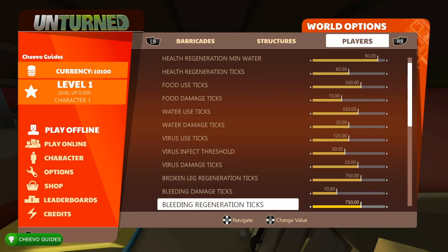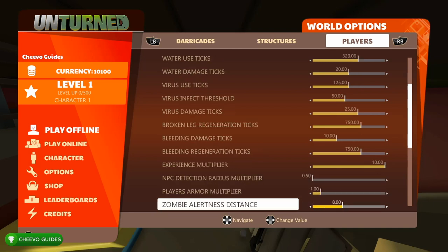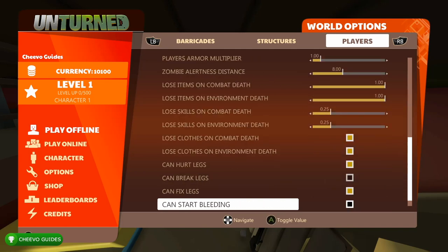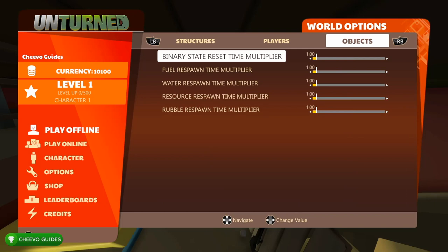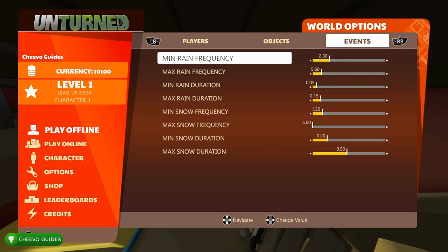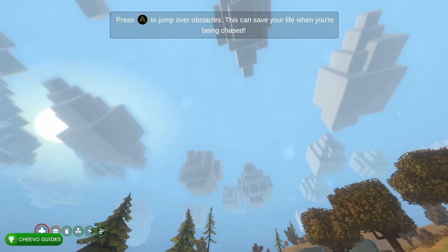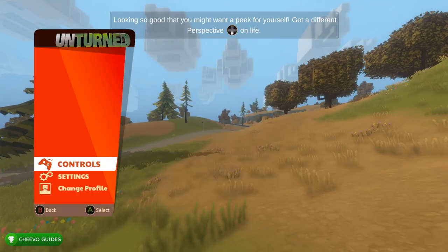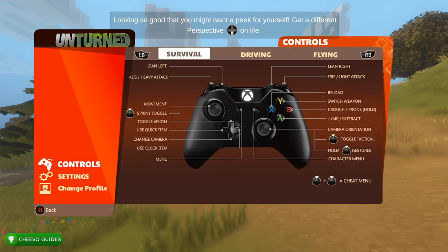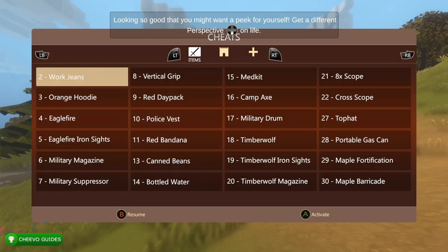There are a bunch of different categories of sliders: player sliders, structure sliders, animal sliders, barricades, and all types of different things you can adjust. After you're done adjusting the world options, make sure cheats says yes. To activate the cheat menu, go into controls and settings — it actually shows you how to activate it. Under controls, it says 'cheat menu: press in both thumbsticks at the same time.' Exit the pause menu, click in both thumbsticks, and this is the cheat menu.